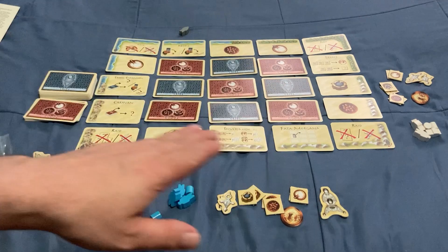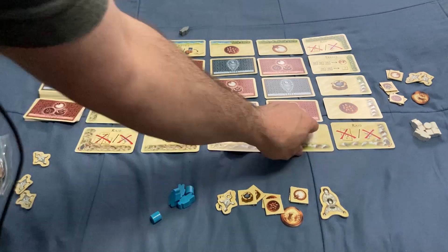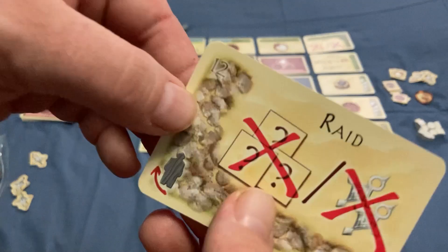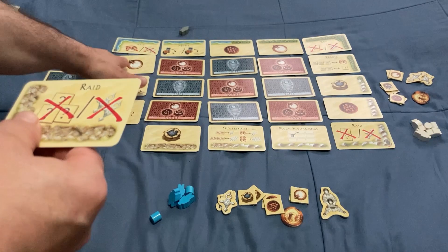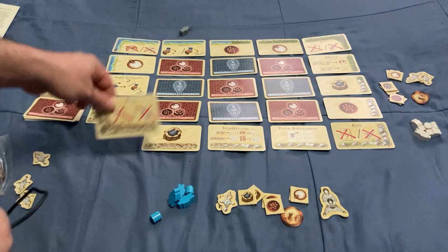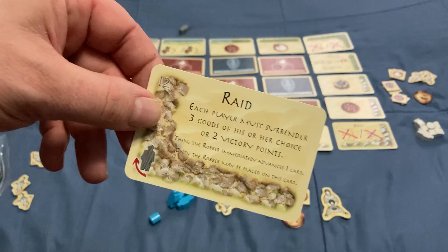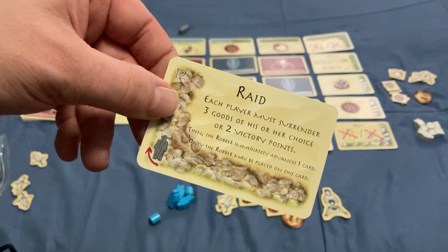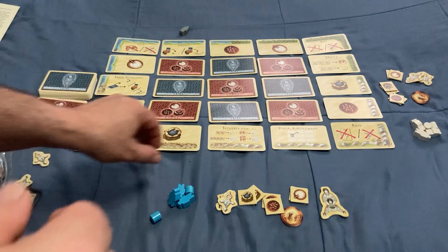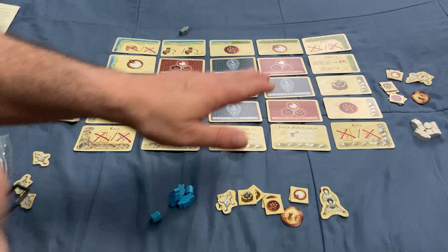So the setup is: you're going to put out these border cards — they have a different border design as you go around the board so it's easy to line them up. They also have numbers on them: 12, 13, 14, 15, 16, going all the way from 1 to 16. They're also double-sided — on one side you have the symbols, but on the other side, especially if it's your first time playing, it tells you what each card means, which you can use for reference.